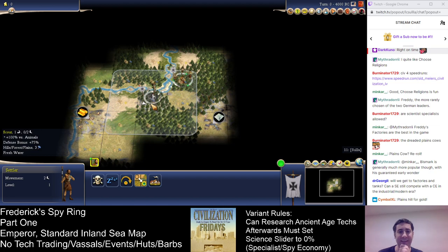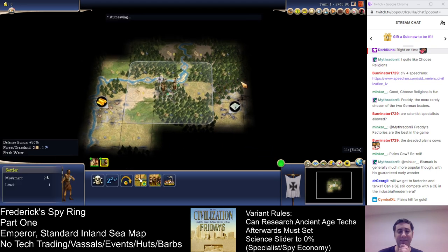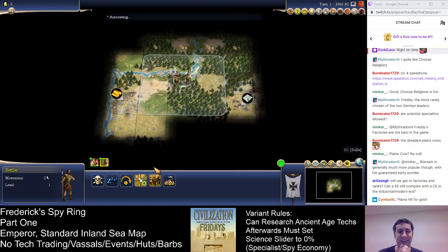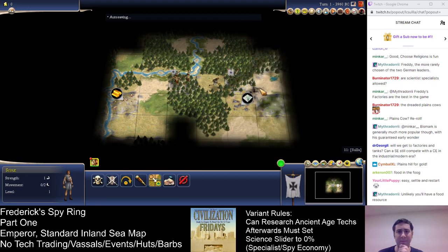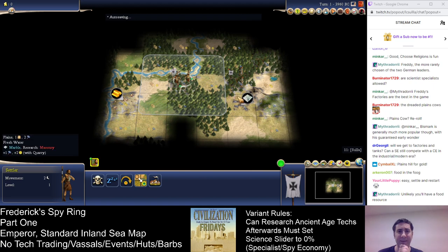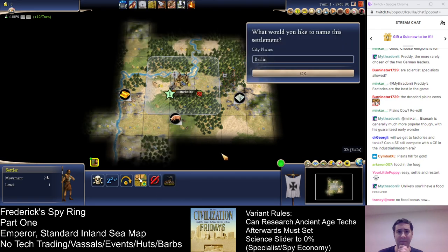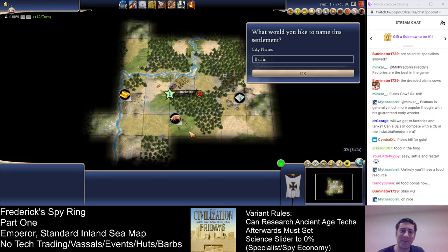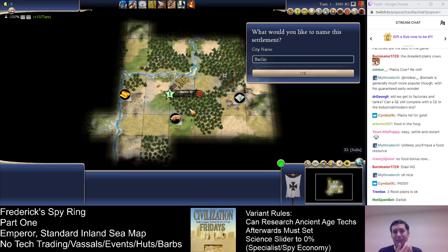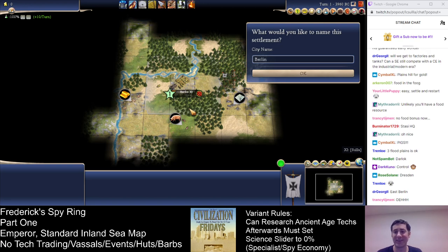That has to be the move. Now watch, it's going to be like a grassland cow right over there. So what are we naming our capital here? Oh! There we go! There's a pigs resource right here — grassland pigs! Three floodplains and a grassland pigs and gold. Wow, nice. The Berlin Hogs. I like Swine Time out of all these different references.